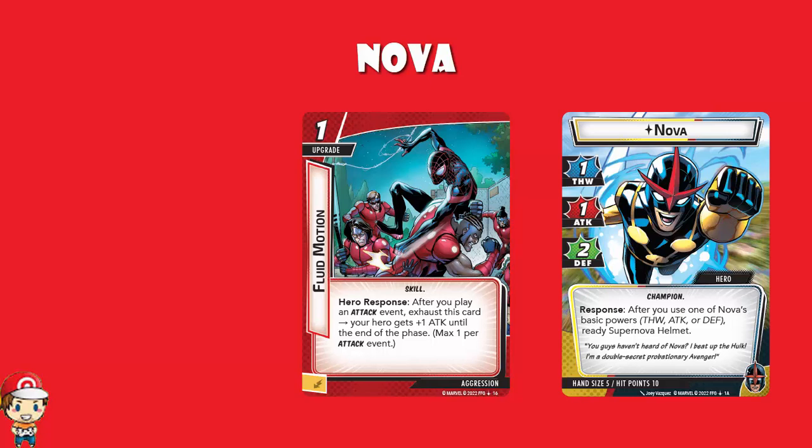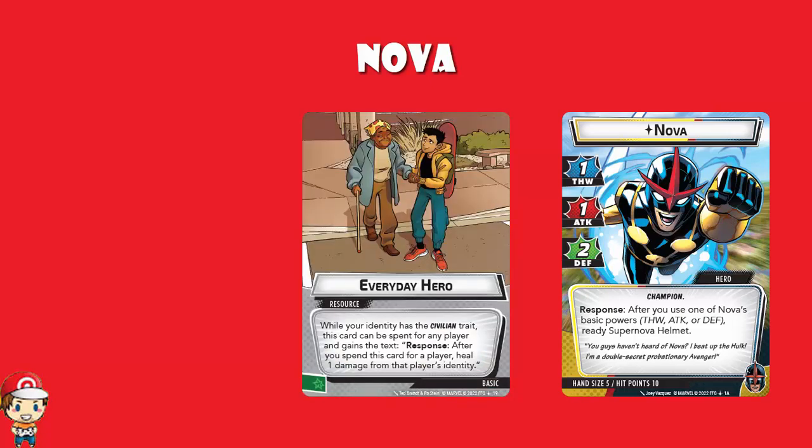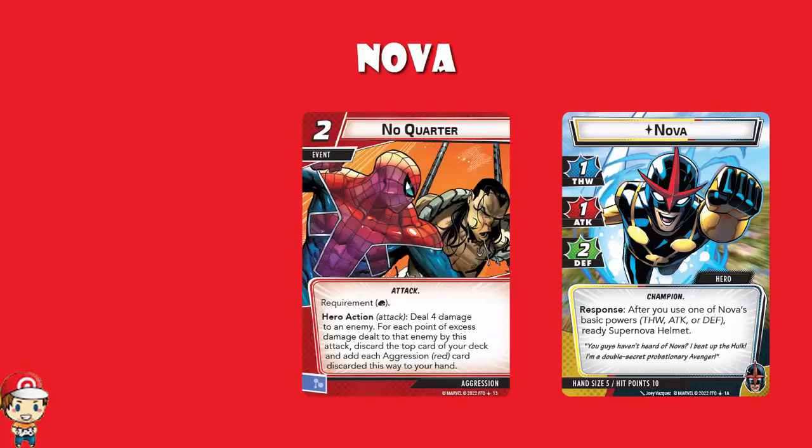We also have a basic resource card, Everyday Hero. While your identity has the civilian trait, this card can be spent for any player, and gains a response: after you spend this card for a player, heal one damage for that player's identity. Plus there's a ward resource as well. Then we've got No Quarter, a two-cost event that must use a physical resource. As a hero action attack it deals four damage to an enemy. For each point of excess damage dealt by this attack, discard the top card of your deck and add each aggression card discarded this way to your hand.